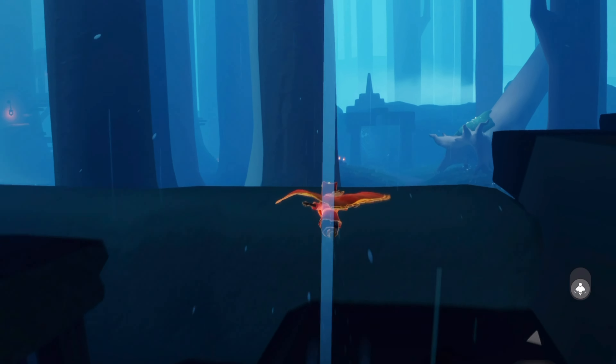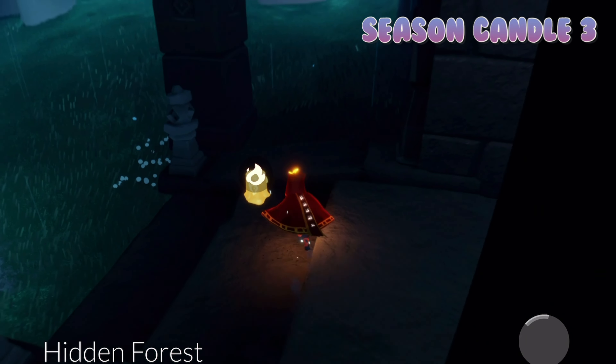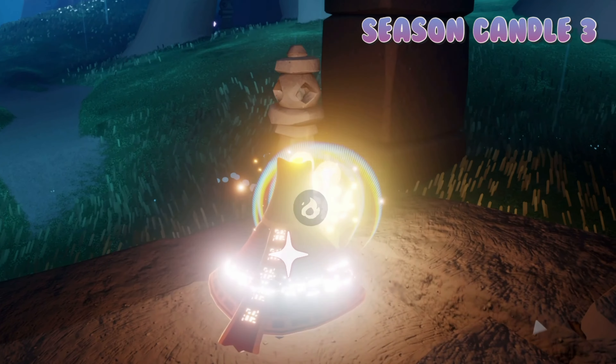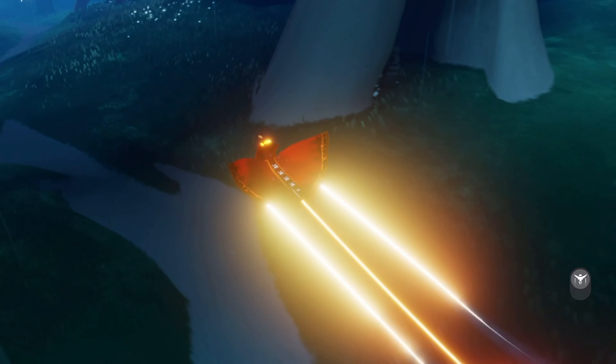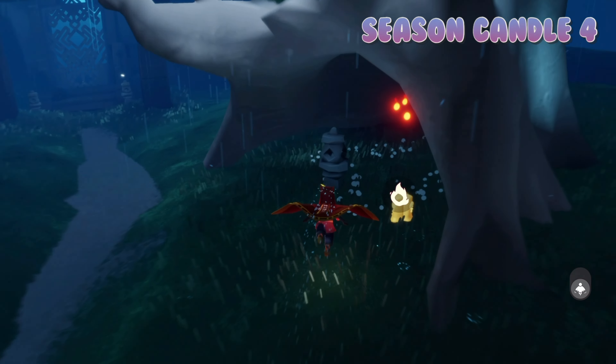We had one in the social space, one right before that first gate, and the next two are after the second gate. So one is right here, and the other one is just where the shiver spirit ends. Finding all four of these will give us one whole season candle.